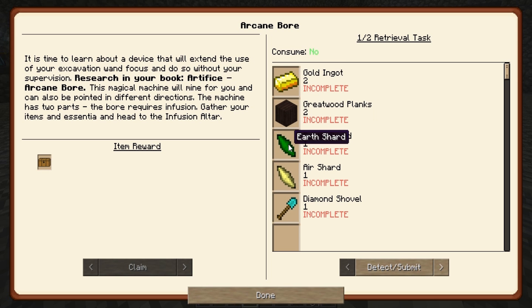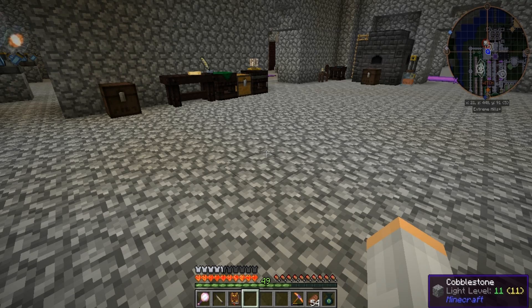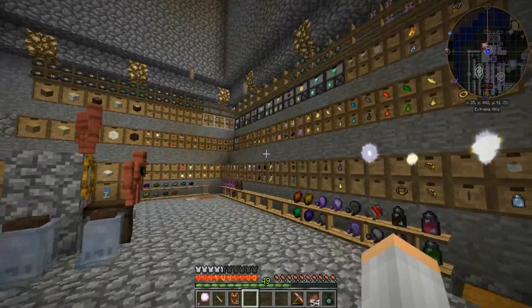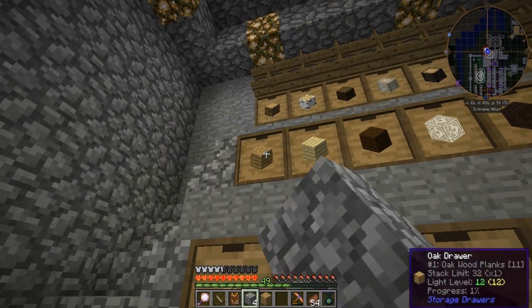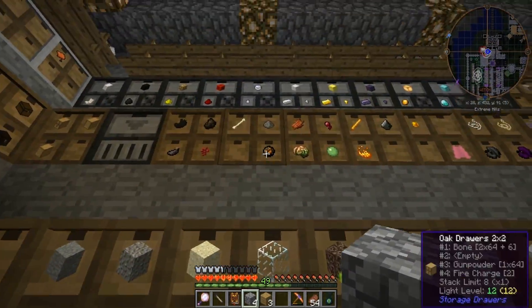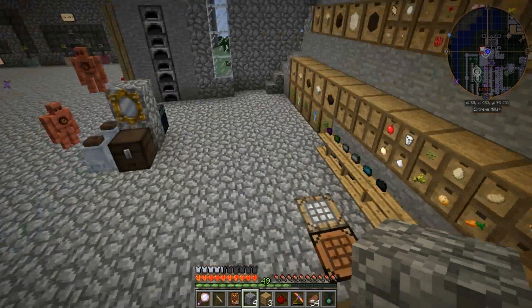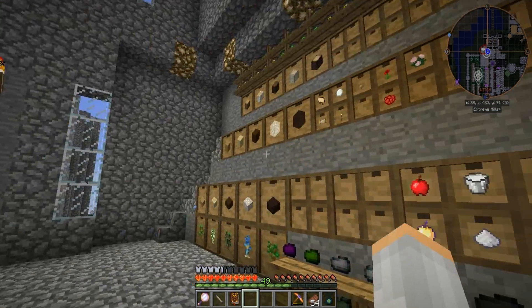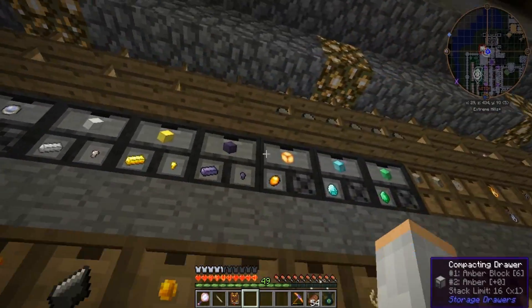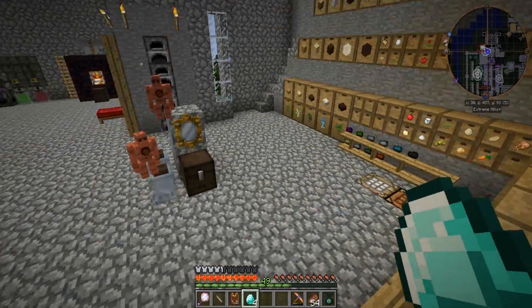It looks like we'll need gold, greatwood, earth, air, diamond shovel, diamond pickaxe, and one piston. Let's get started — make the piston first: two, three redstone and iron. We got that. Now we need a diamond shovel, gold, and a diamond pickaxe — and that took all of our diamonds.